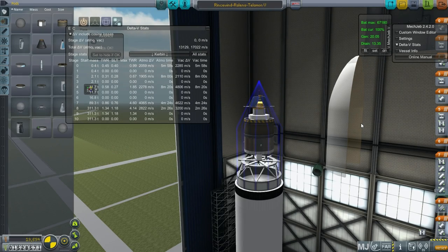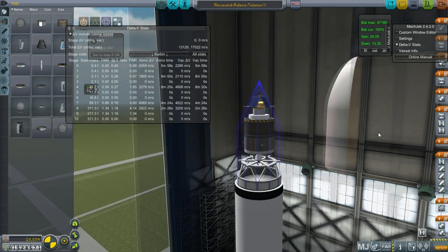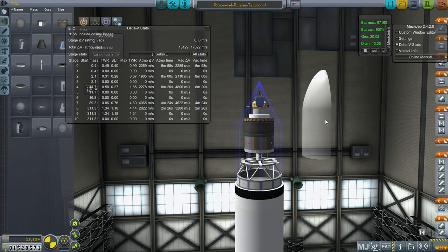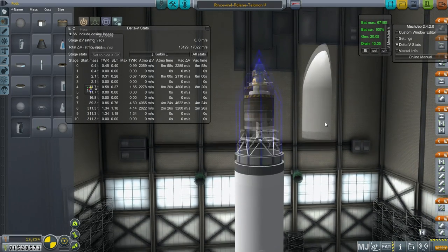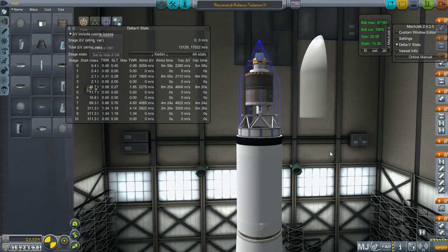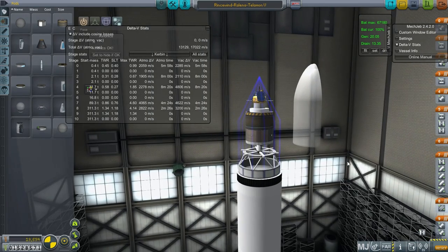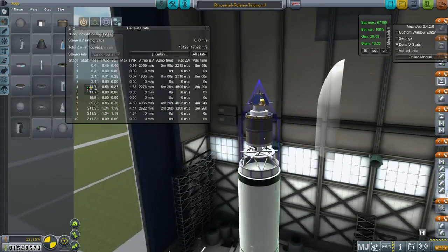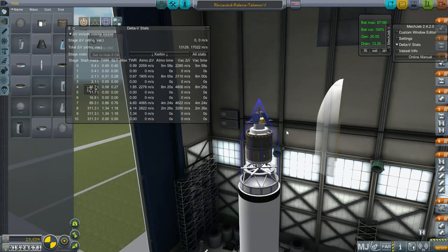Hello everyone, and welcome back to my Realism Overhaul series in Kerbal Space Program 0.90 beta. In this episode, I want to try landing the Rincewind Lander on the moon. This is probably not going to work out the first time — first time for a lunar landing is always going to be a little bit dicey. Last time we found out that I had some communication issues.